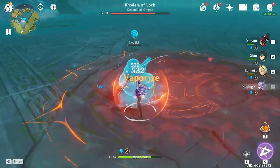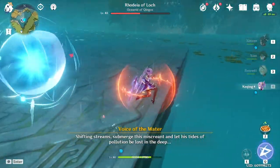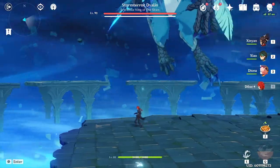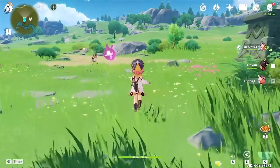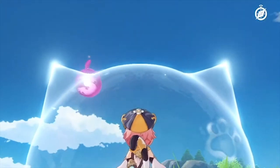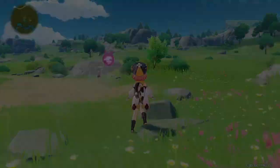You can dodge the water bombs by plunging into the water. When Dvalin slams his claws on the platform, you can stand under them and not take any damage. Big thanks to Sleepy Max for demonstrating that one. You can also use Diona's elemental skill as homing missiles to shoot down the cranes.